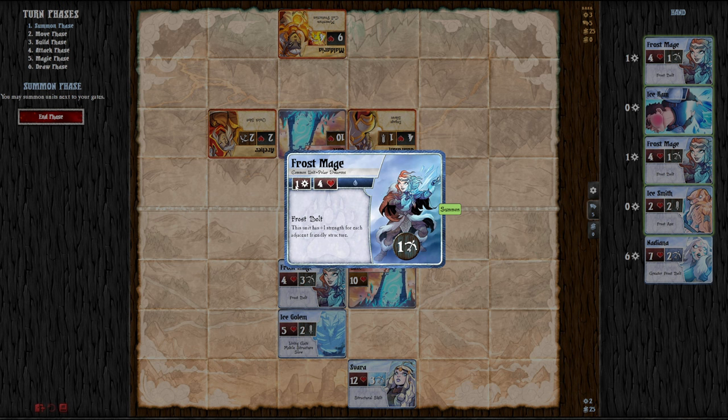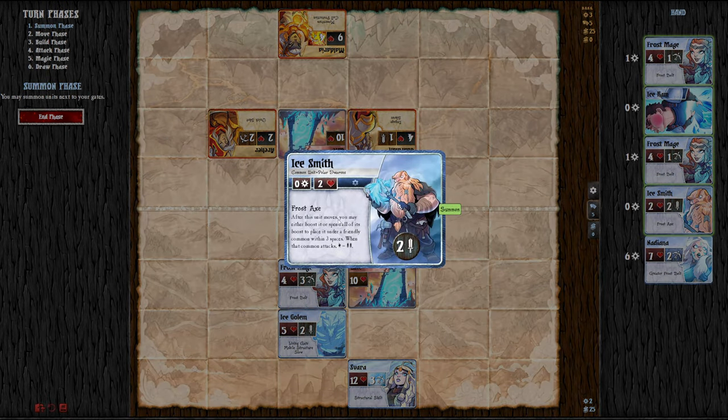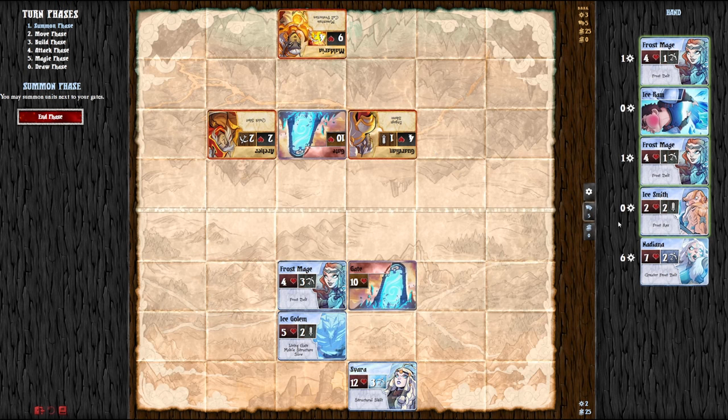I can summon a Frostmage for just 1 magic. It has plus 1 strength for each adjacent friendly structure — again, same as the summoner's ability. Then I also have the Ice Smith: after this unit moves, you may either boost it, or spend all of its boosts to place it under a friendly common within 3 spaces. When that common attacks, lightning bolts on the dice equal attack — so you're essentially forging a weapon. You just need to get it boosted once. I feel like I want to try that out.